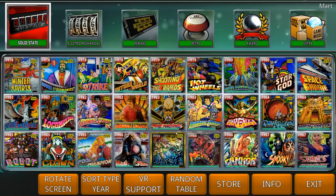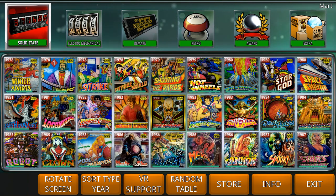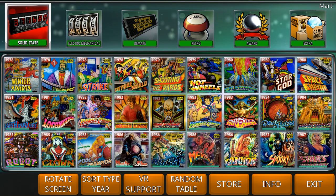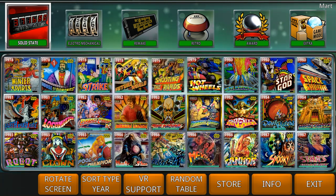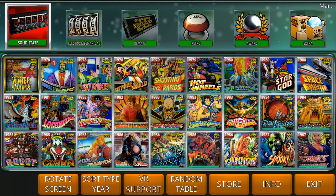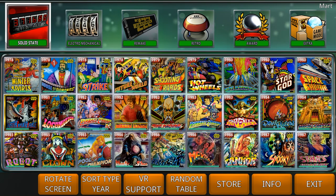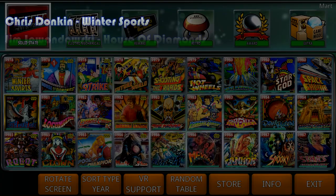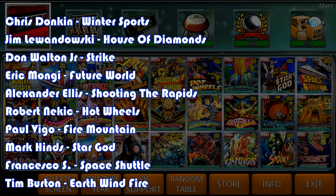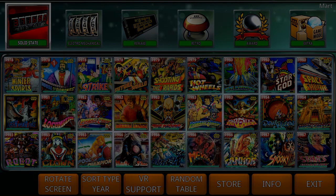We're going to do the draw a little differently than last time. Instead of a bowl, we're going to use the game. I've organized all the solid state tables here, and I have the first 10 tables from left to right — from Winter Sports all the way to Earth Within Fire. Each person on the list gets a table: Chris gets Winter Sports, Jim gets House of Diamonds, Don gets Strike, Eric gets Future Worlds, Alexander gets Shooting Rapids, Robert gets Hardwheels, Paul gets Fire Mountain, Mark gets Star God, Francisco gets Space Shuttle, and Tim gets Earth Within Fire.